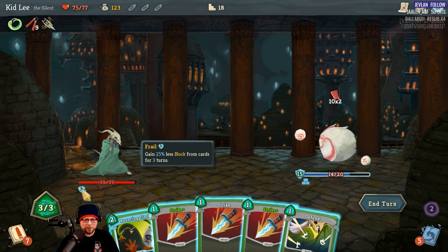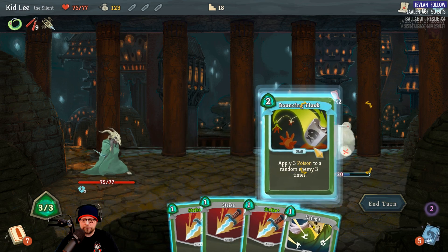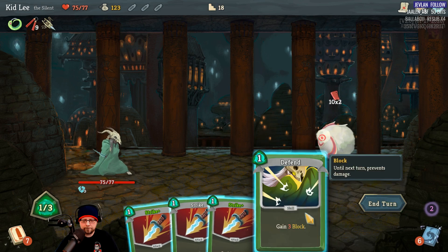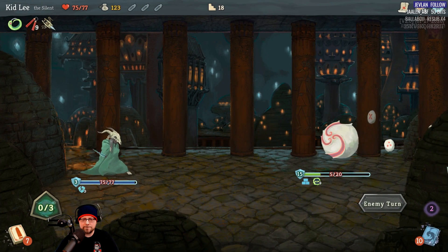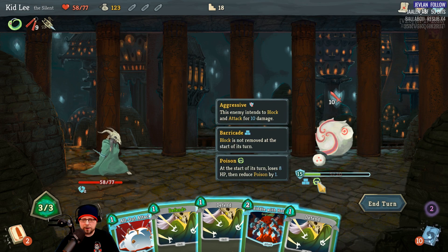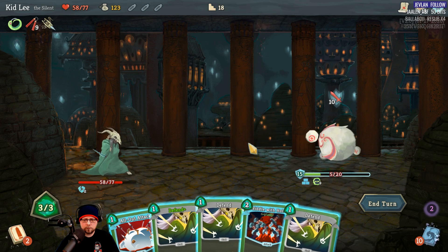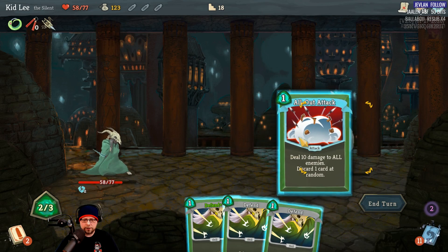We still have three more turns of being Frail, and he's going to do 20 damage — I really have no way of getting through that. He just gained more shield. This dude's tough. Well, this is going to hurt. Luckily the poison goes through the shield. Let's Riddle with Holes — wait, is he going to bleed out? I think he should bleed out. Just to be safe — oh, I could just kill him anyway. Doesn't matter.